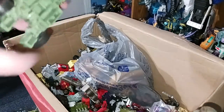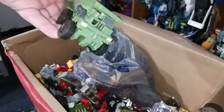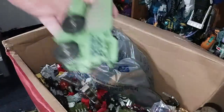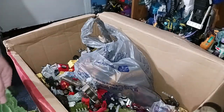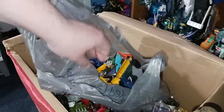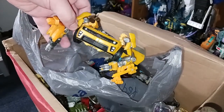Next up is the Long Haul portion of the Revenge of the Fallen Ultimate Devastator. So if I ever need a Long Haul portion of a Devastator, here I go. Let's open this bag up and see what we've got. First up we have a chest portion of a Revenge of the Fallen Human Alliance Bumblebee.